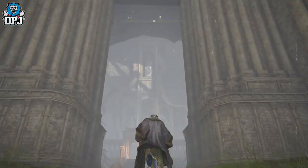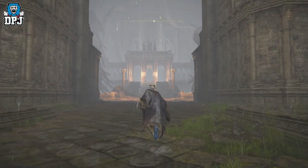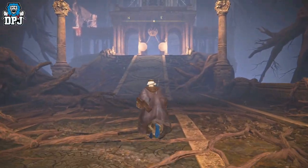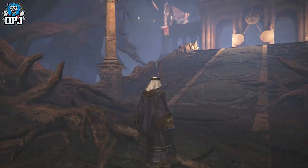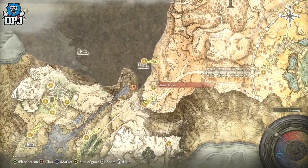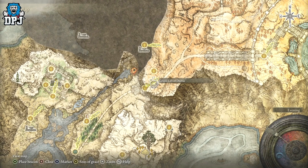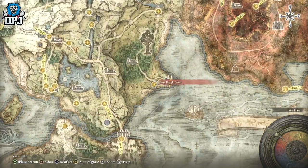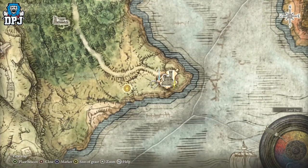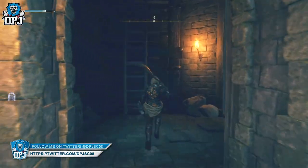Firstly, we need to come to this place right here. On the map, we are at the Grand Lift of Dectus. To actually activate this lift, come here and get the grace point on your right-hand side if you haven't already. You need a medallion which comes in two parts — you have to go find the left and right parts before you can trigger this lift. One is at Fort Haight West and the other is at Fort Faroth. Both are quite straightforward — just run through the enemies, grab the medallions at the top, come back and trigger the lift.